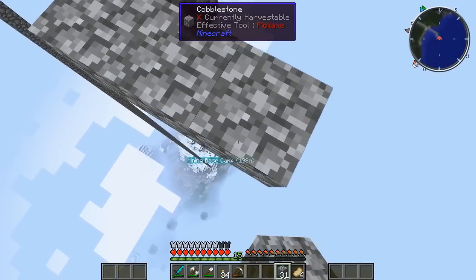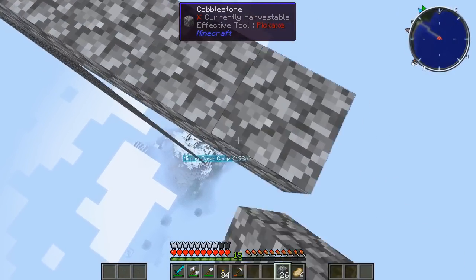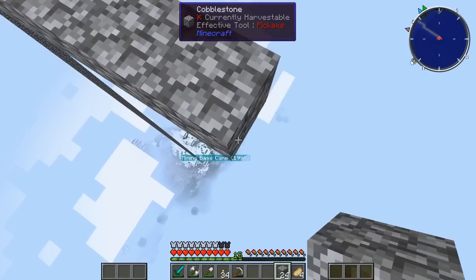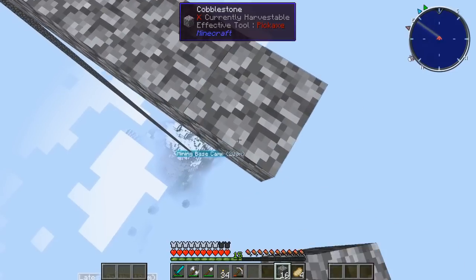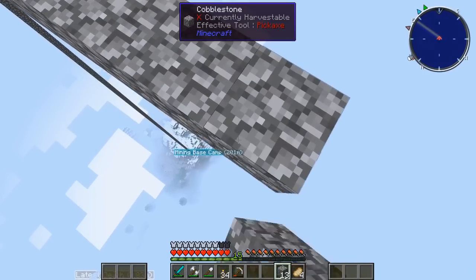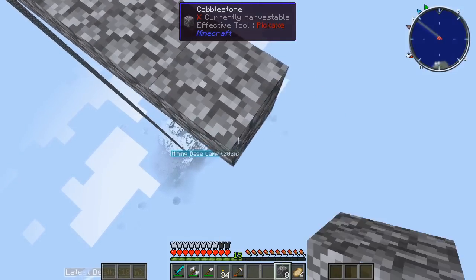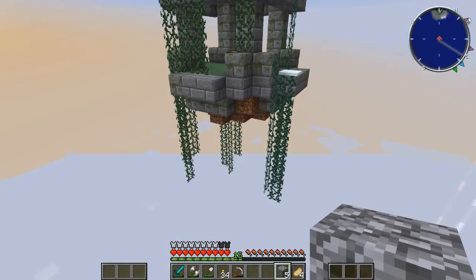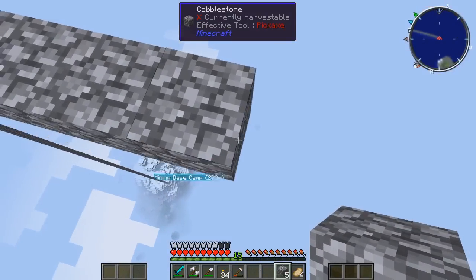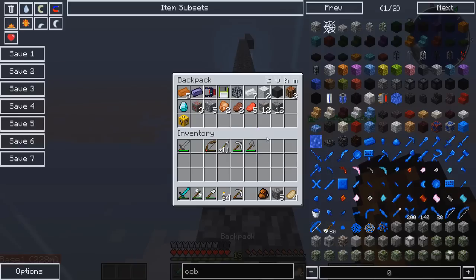We only have 32 left. This is not good - we might not have enough. Watch me - this will be a really high diving board. As you guys can see we're over the water right now so hopefully we have enough blocks. Okay, we're coming up on it - we only have five left. We might have to make a leap of faith guys. Do I have any other blocks in my inventory?